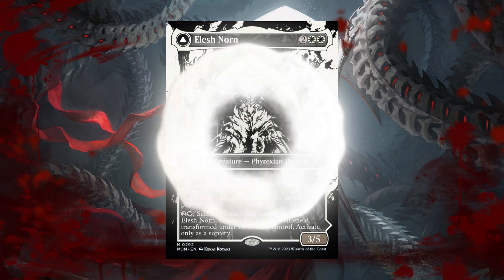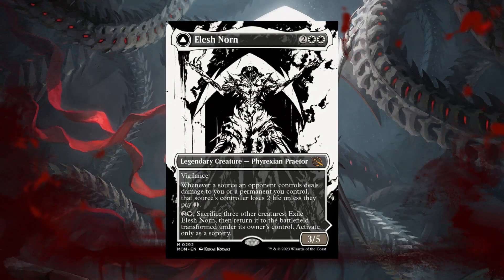So of course, this version of Elish Norn is all about creatures and having a lot of different creatures on the battlefield, mainly Phyrexians, mainly because you don't want to destroy your own permanents. This is an excellent commander for that go-wide strategy, so we're going to take advantage of that in many different ways. And of course, we're going Phyrexian Tribal. This is definitely a Phyrexian Tribal deck, especially when we're utilizing all of Elish Norn's abilities.